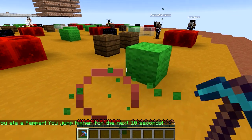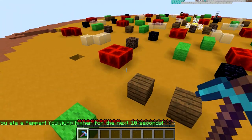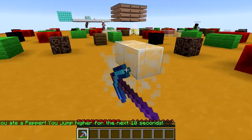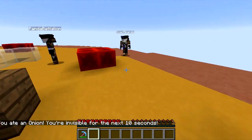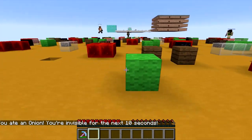These are peppers, so if I mine the pepper, I get jump boost 6. I can mine out onions in order to get invisibility, so now I'm invisible for 10 seconds. And if I have my pick out, people can see my pickaxe, but if I put it away, no one can see anything.